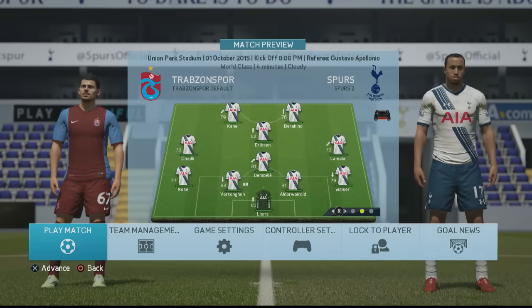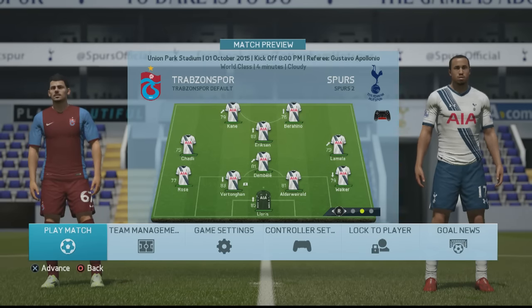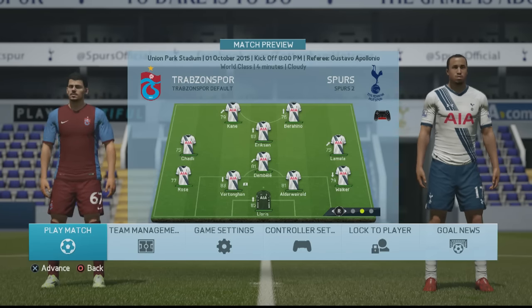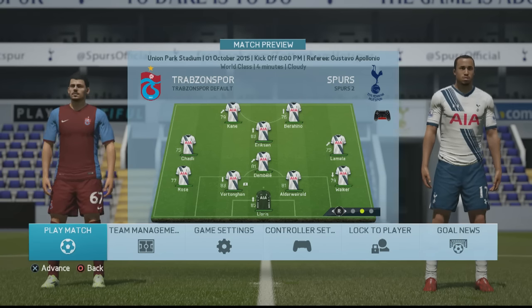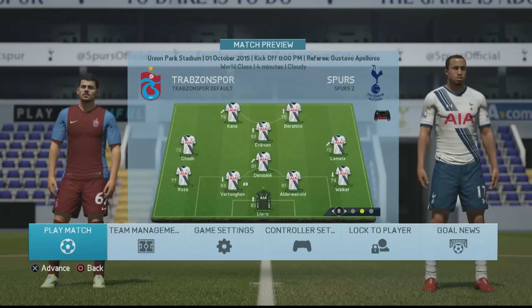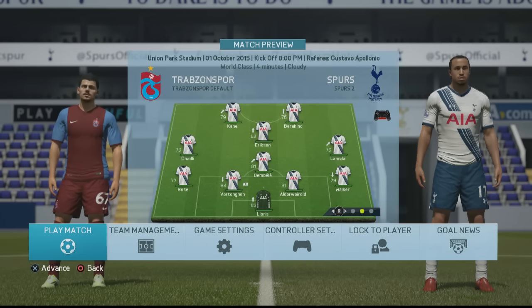This is the team for the game against Trapsonspor in the Europa League. Apart from Jan Vertonghen and Kyle Walker, everyone seems to be in decent form, which is always nice to see. They're slowly but surely improving their performances all round, so I'm very happy with that. Hopefully we can now perform as a team, get our second win in the Europa League and really start off the European campaign with a perfect start. Three points is what we're looking for in Turkey. Let's go.